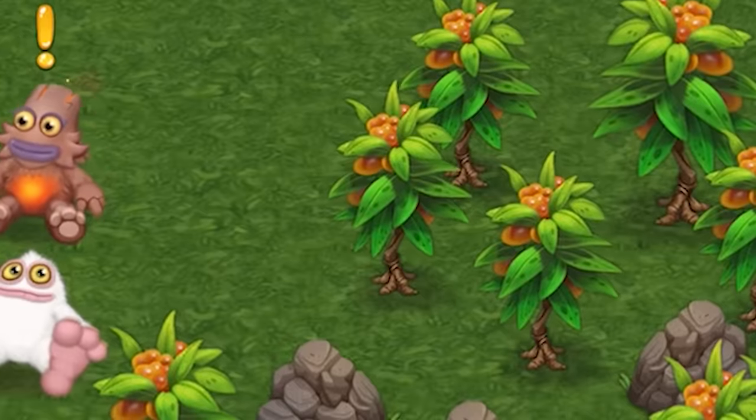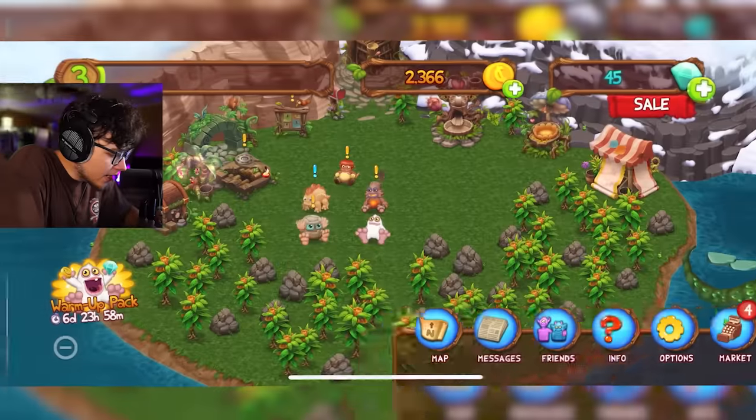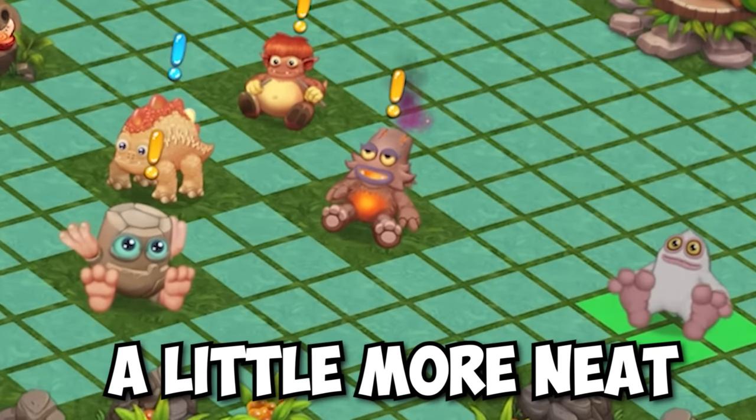Let's move some of these trees out of the way. Did you guys see how that tree broke? That was actually so funny. Now we have a little bit of extra space, so let's move our monsters around and try to make this a little more neat.